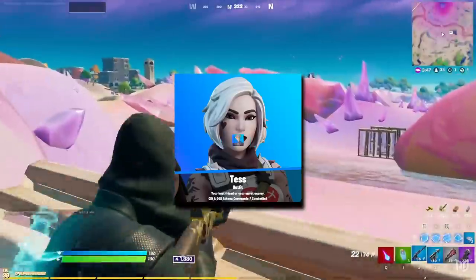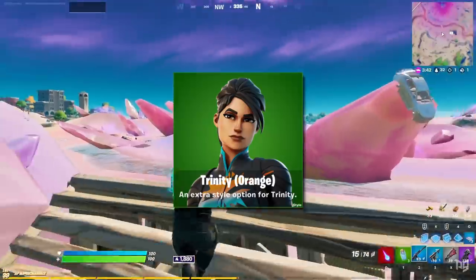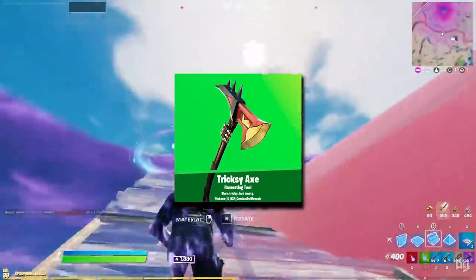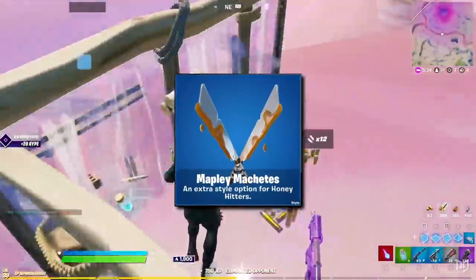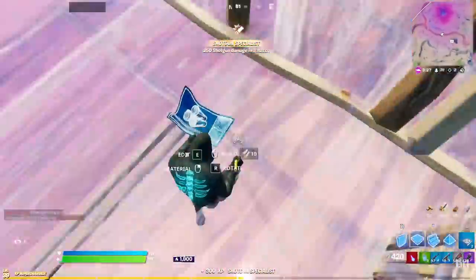On the skins front we've got Tess, Orin, Ruby Shadows, the new Bush Ranger Winter variant and the new Trinity Orange variant. As for the harvesting tools there's the Trixie Axe, Null Pick, Shadow Slicer, and a new style option for the Honey Hitters called the Maple Machetes.